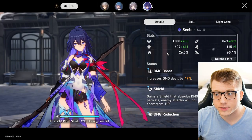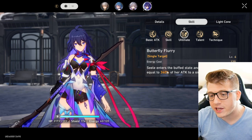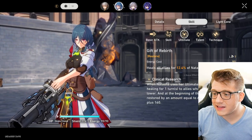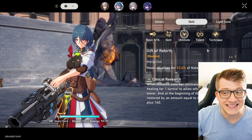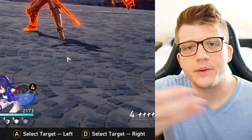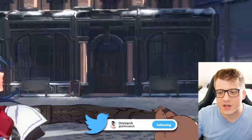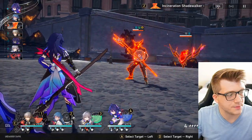Each character has a different ultimate ability. My Zilla turns into an absolute powerhouse and deals a ton of damage to a single target. My Natasha has an AOE heal for all allies. Each ultimate has a different cost — Natasha's costs 90 energy, whereas Zilla's costs 120. So some characters will use their ultimates more frequently than others. Once you use the ultimate, the energy bar resets.